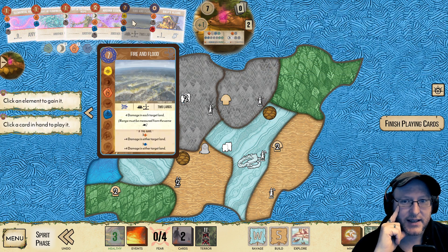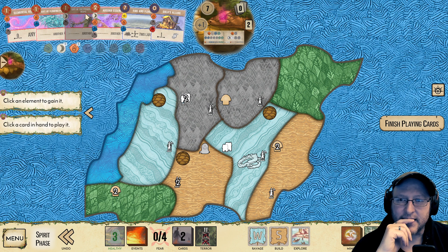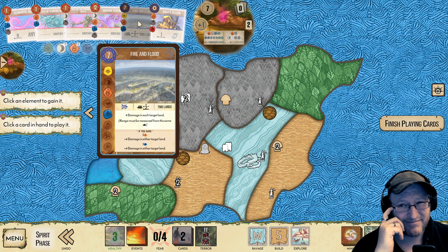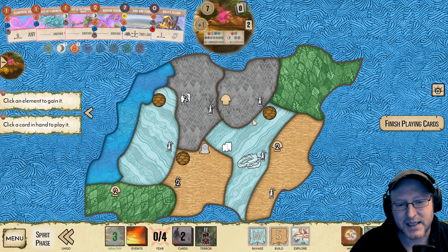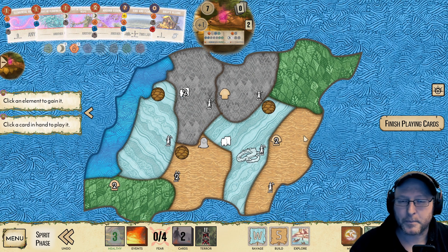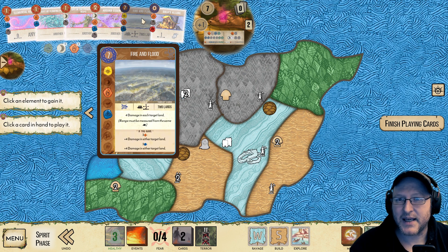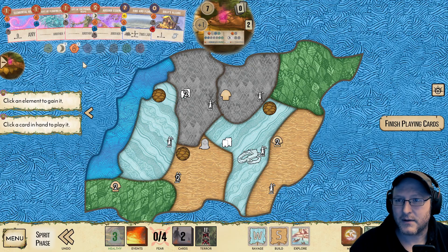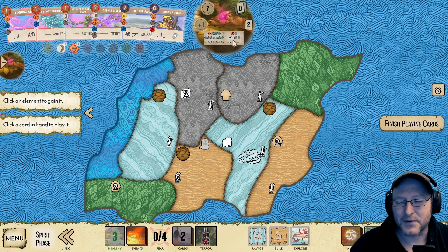We could probably do something like Gift of Flowing Power into Fire and Flood fairly soon — like Gift-Absorb-Fire and Flood. But there's no need. If you were going to do something like this, you can save your presence by moving it as well. I think we should be able to safely play Fire and Flood very soon. Also this Reclaim One spot is lovely because it means we don't need to keep reclaiming our presence.